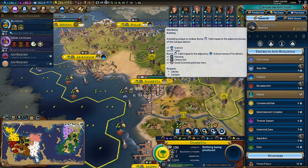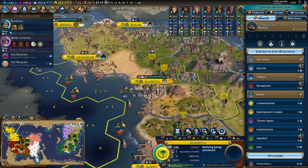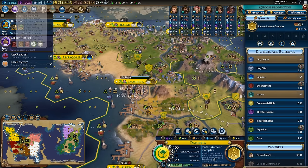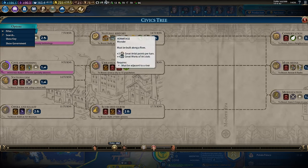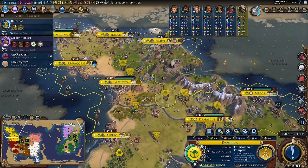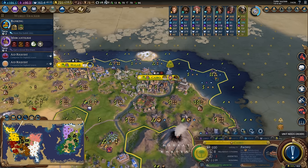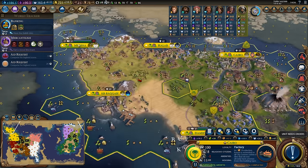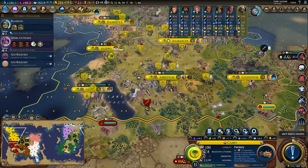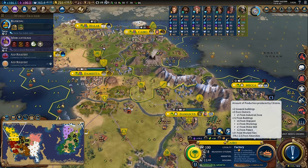Madrasa completed in Damietta giving me plus seven science and plus four faith, which is really damn valuable. I think I want to go ahead and get the entertainment complex now because it gets upgraded at natural history with the zoo, which means I would have a ton of amenities helping cover my amenity problems. You can see this little symbol over cities meaning negative amenities, so I want to start getting amenities inside my empire to alleviate that problem.